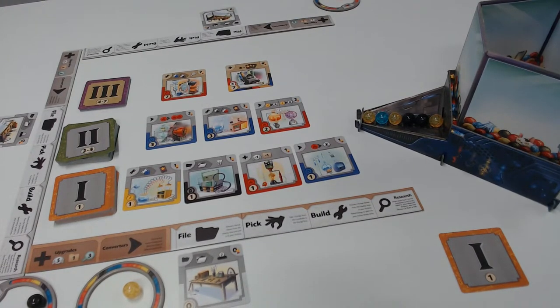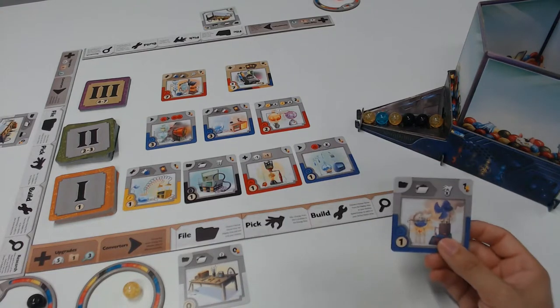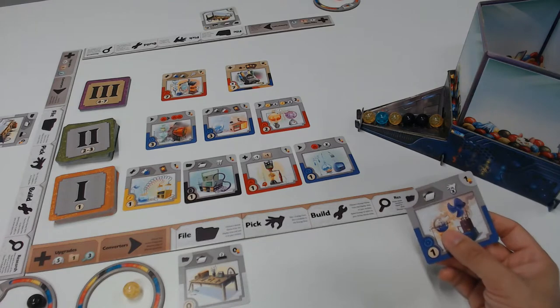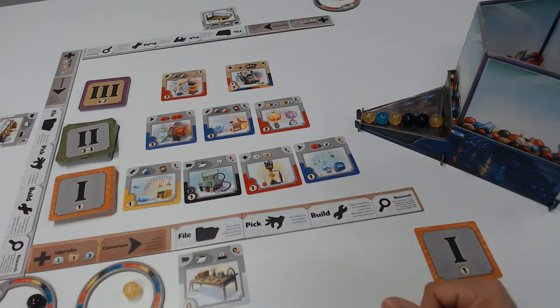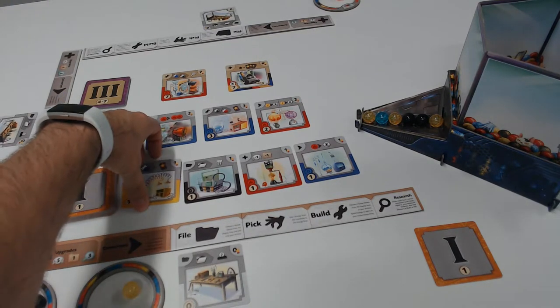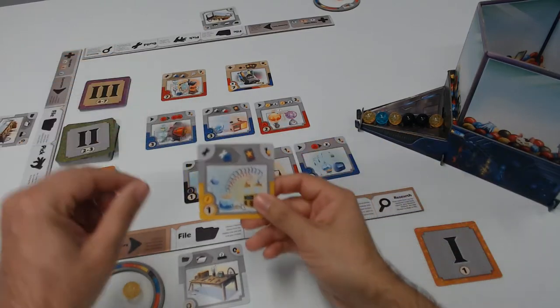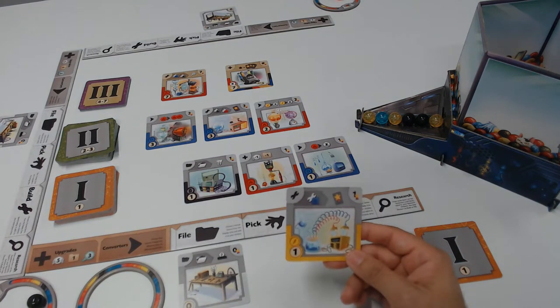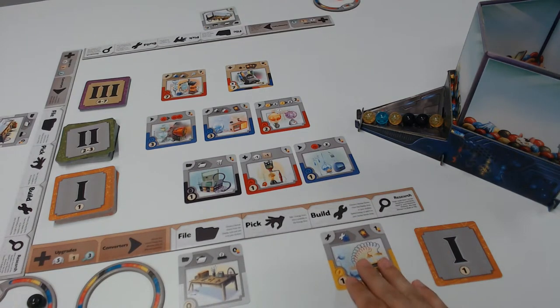Now it's back to my turn. I archived the card that I can't yet use, so I can really only pick or build. I have a yellow one — I'm going to go ahead and build this card on my turn. I'm going to pay its one energy cost to the pool, and then put it where it belongs, which is in the build category. Now in future turns, if I build any blues — which helps me out because I have a blue sitting in my archive — I'll be able to take one additional victory point.